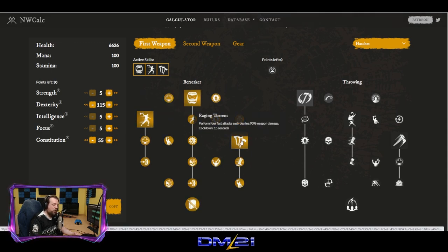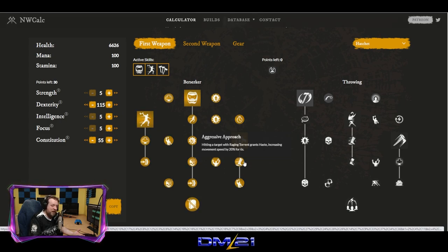Raging Torrent performs four fast attacks, each dealing 90% weapon damage. Hitting a target with Raging Torrent grants haste. On top of the 20% haste you already have from Berserk, you now have 40% haste if you land this — any of the four hits will give it to you. You are now super fast.